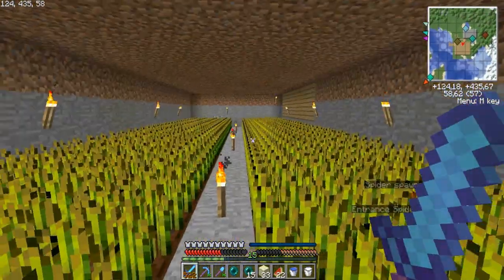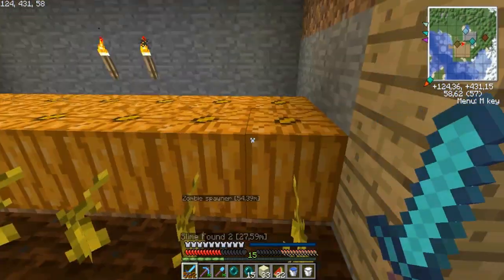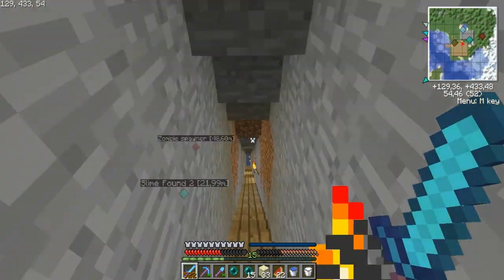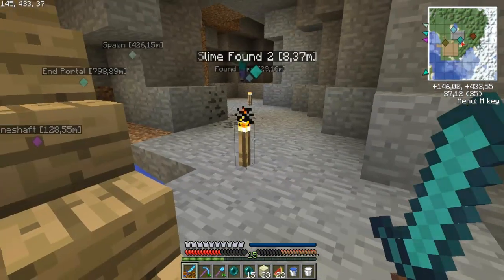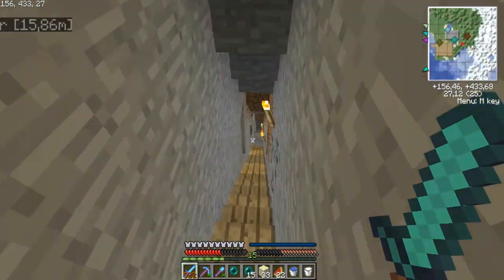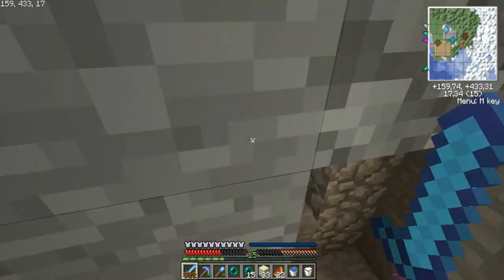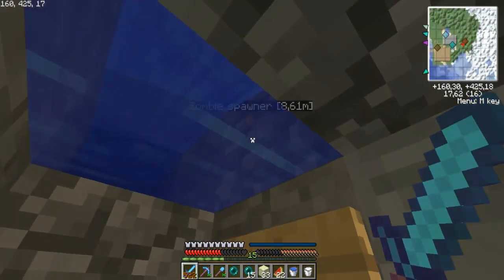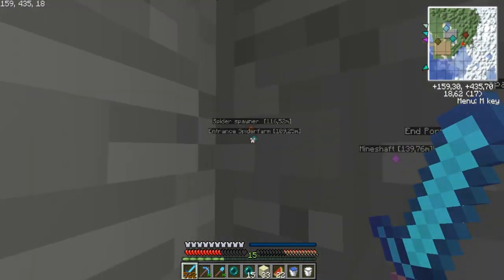My melon and pumpkin farm, also really nice. Going down to my mine — just a little spot where I found some slimes, which I could use when I want sticky piston contraptions. My zombie spawner is right here, found very close.